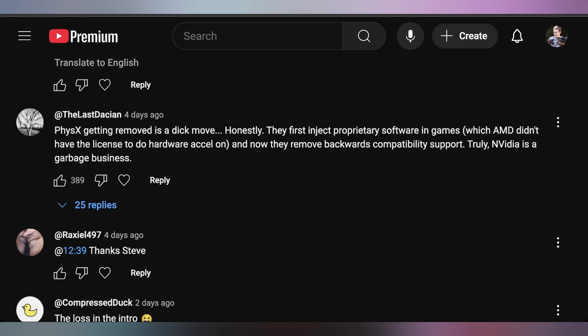You guys did well in the comments. One commenter said 'PhysX getting removed is a move — they first inject proprietary software in games which AMD didn't have the license to do hardware acceleration on, and now they remove backwards compatibility support. Truly Nvidia is a garbage business.' To be fair, they did not remove PhysX support entirely — PhysX 64-bit is still supported, it is just 32-bit CUDA support that has been deprecated, and thereby 32-bit PhysX has also been deprecated. PhysX still works in 64-bit physics games. This affects so few games that I can understand why they don't want to put in development effort to continue legacy support for something not relevant to the vast majority of people.